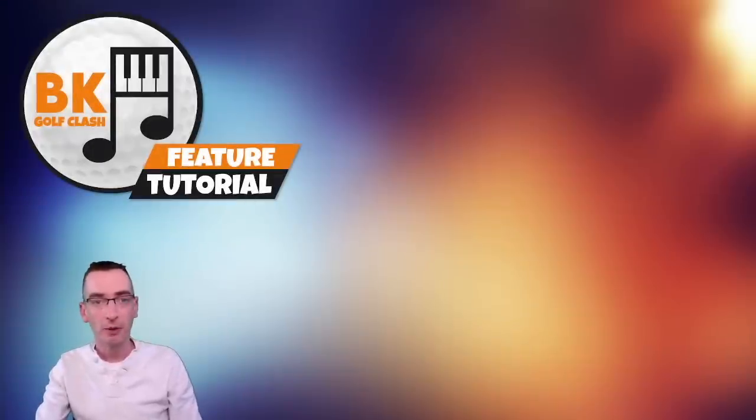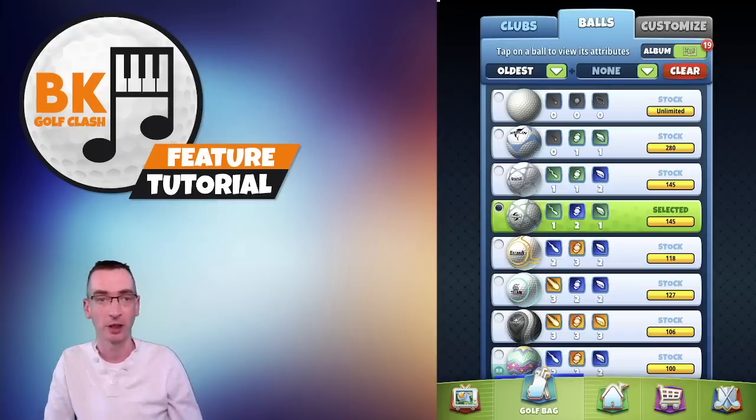The collection album is accessed via the golf bag menu at the bottom of the game screen. I've clicked on golf bag, which is the one to the left of the home icon, then I'm clicking on the balls tab in the middle up at the top. You'll then see a button at the top right corner which will take you directly to the album screen.